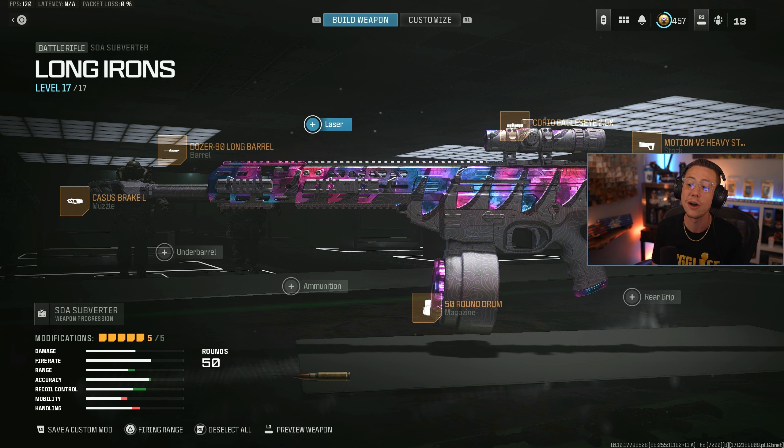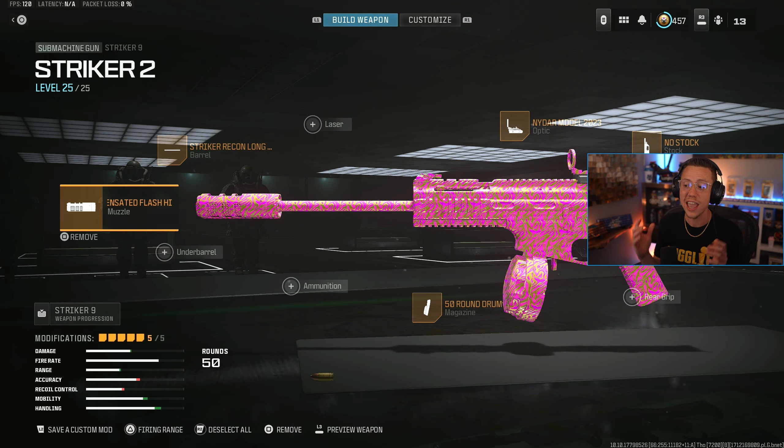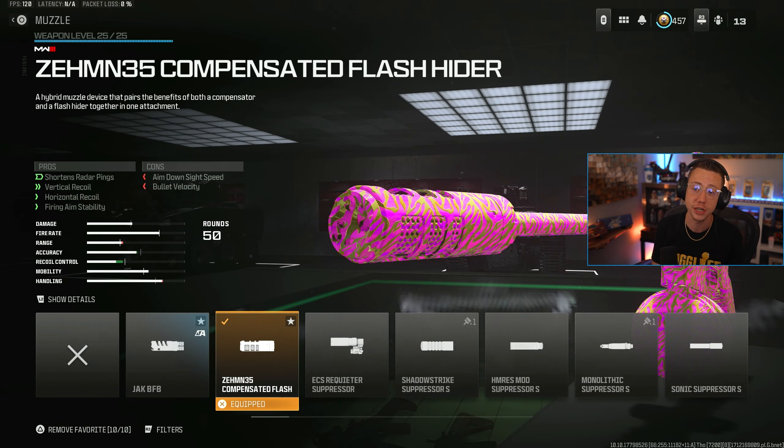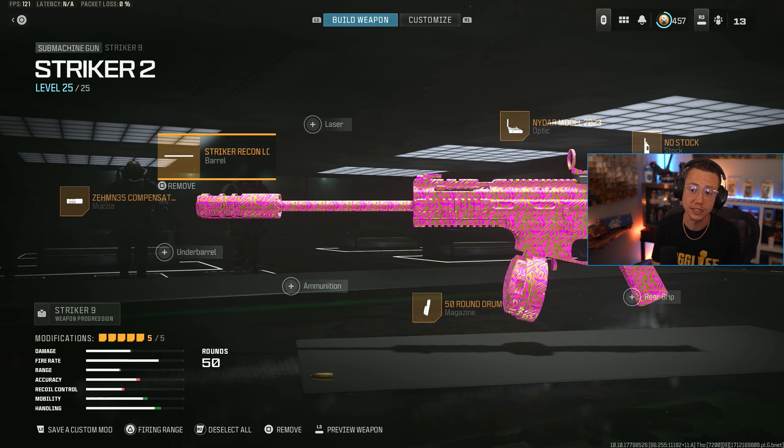You pair that with the Striker 9 and it is a great combination. This has got you covered for all your close range needs, and it's sort of indirectly better because of some of the nerfs that took place to other SMGs. I got the Zem 35 Compensator on here — helps out a little bit with the control, but doesn't really hurt anything else all that much. A little bit of ADS speed, a little bit of VLO, but that's not too crazy.